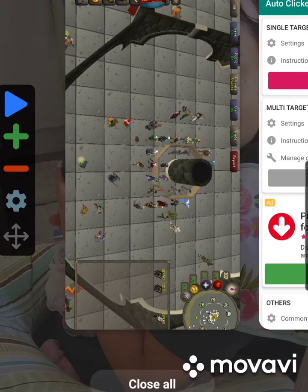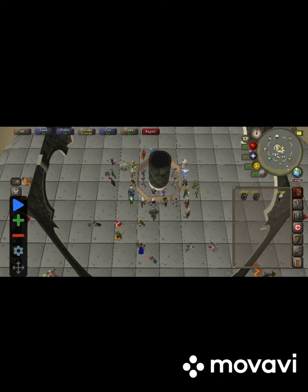Go over to Old School RuneScape. Once that pops up, I'm going to hit the plus sign twice — it's going to bring over two of these dots, number one and two. Put the one over the unfinished bolts and two over your feathers.